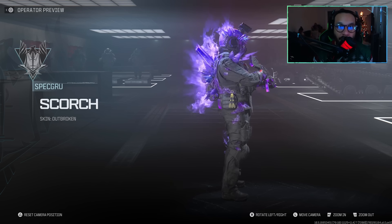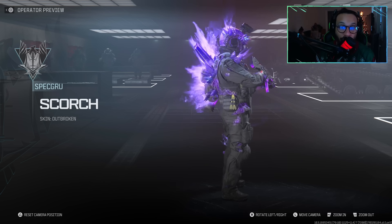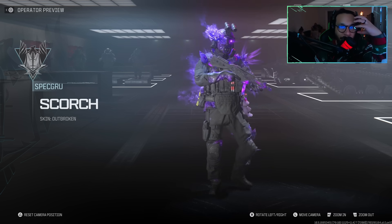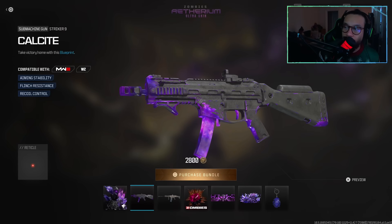This is really cool, really really well done. Whoever worked on this design, whoever put this together with the effects and the glow — this is really nice. Look at the crystal coming off of his helmet, that's really nice. I like this. You also get a very good looking blueprint here for the Striker 9, it's an animated blueprint called Calcite.